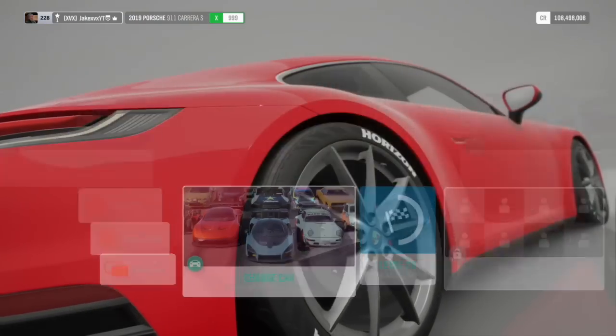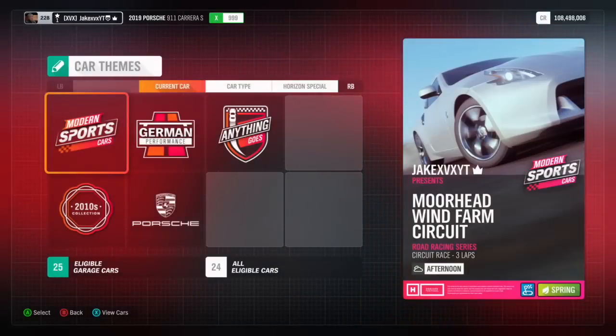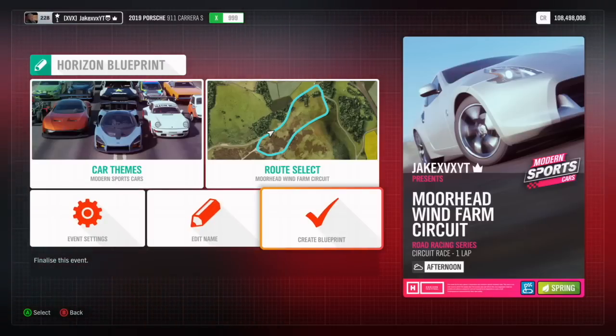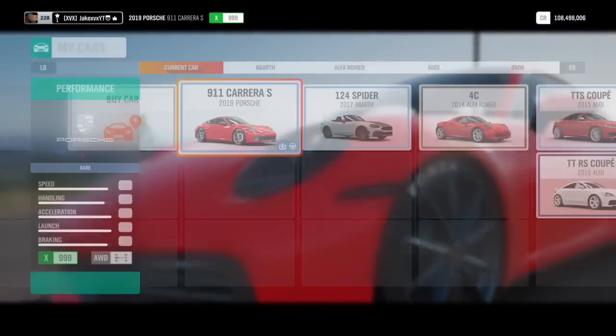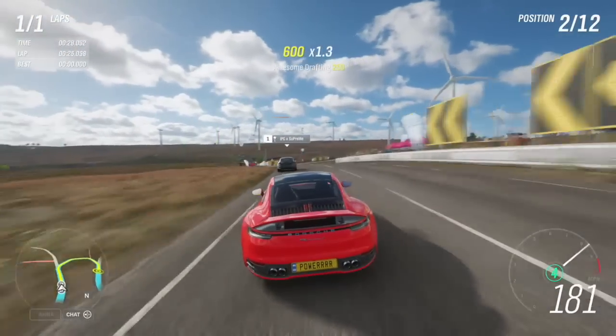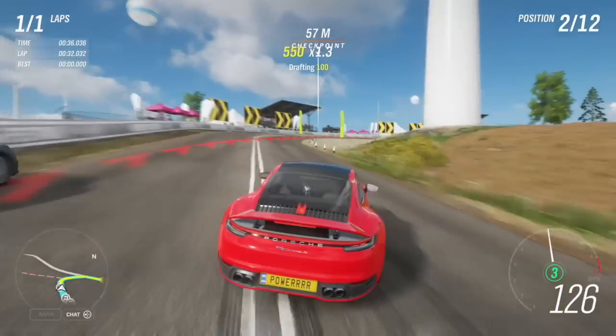The last weekly challenge is to get two podium finishes in the Road Racing Series. Because it says podium finishes and not finishing first, you can finish in third place and still get towards this. Go to the Moorhead Wind Farm Circuit, seen on the map. Enter it, go to Solo, go to Create Blueprint, and make sure you click Modern Sports Cars. Go to the Event Settings and put it down to One Lap. The race will finish in one lap, and since you just need to finish in the top three, it's usually quite easy. Just do this race twice — only one lap each — and you'll easily complete the weekly challenge for 15%.